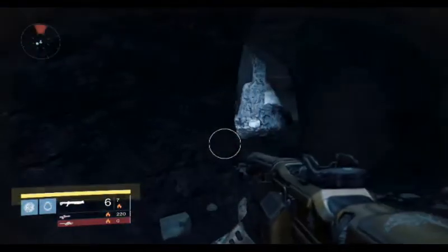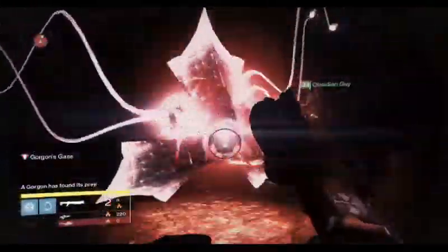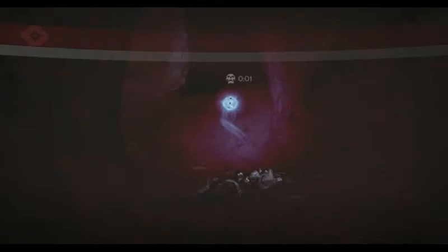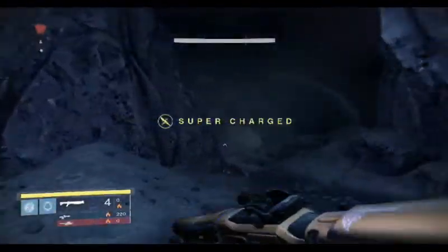So the Necrochasm — the worst exotic in the game. Now there are exotics that you could say are bad or probably worse, but this gun just has so many standout awful things about it. First of all, it's a fast-firing, low-impact auto rifle. Those aren't very good — they're not good at all. Some people might have a feel for them, but a lot of people don't.